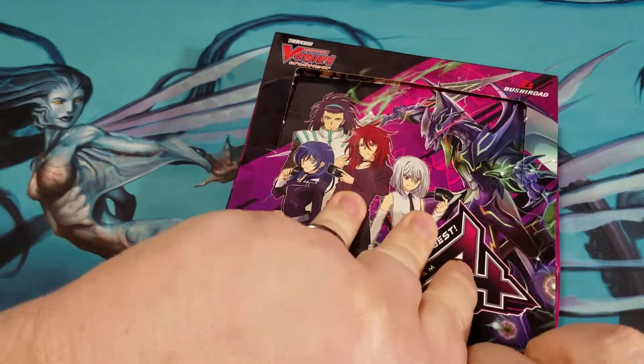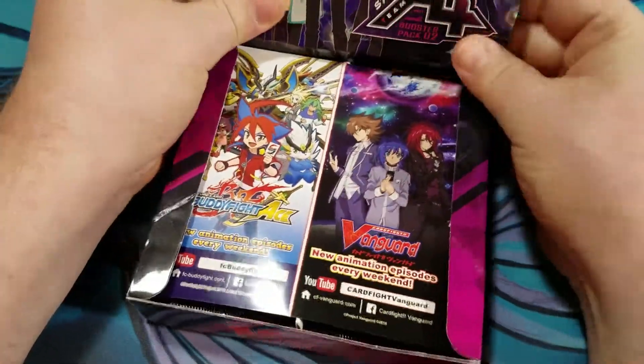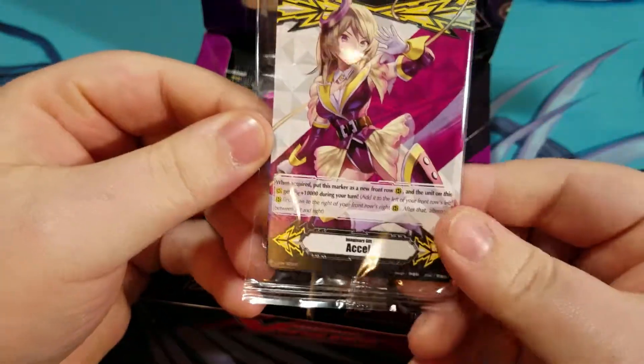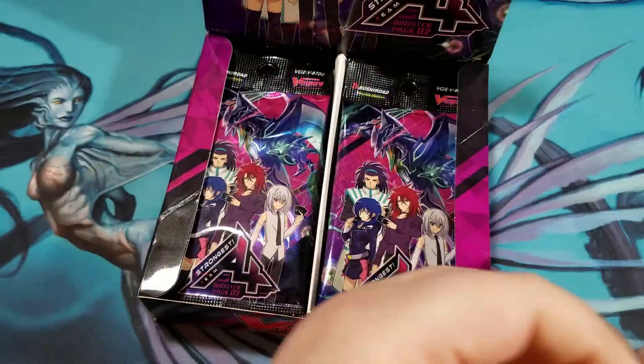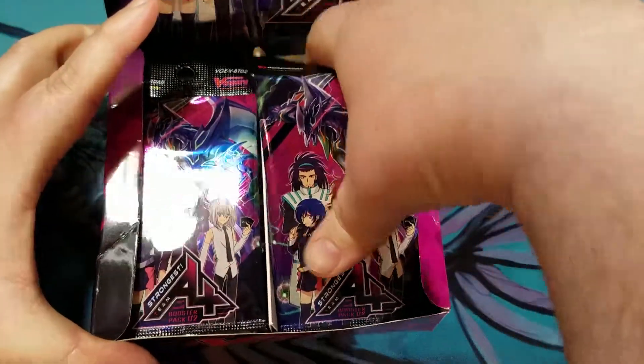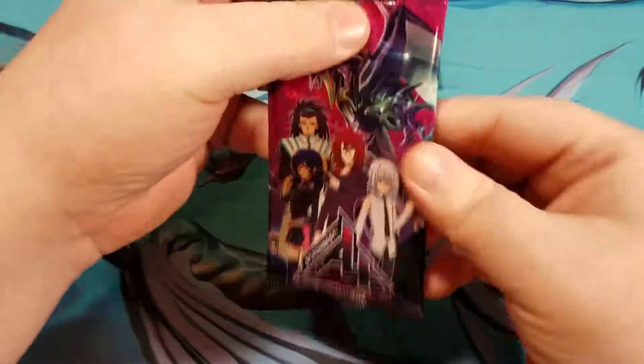Let's get it cracked open and see what we can pull out of here. We got the insert, our markers here — should just be normal markers. Alright, we got the packs out, let's see what we can pull.